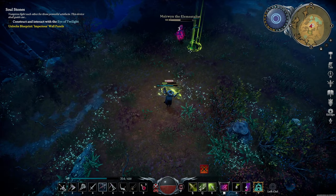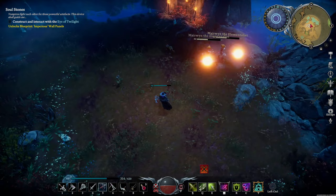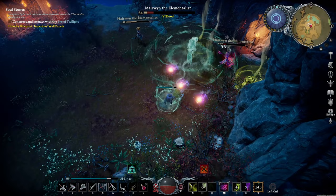If she shouts 'back to hell with you,' she'll cast a spell with a wide range — if you're caught in it, you'll be floated away. After some damage, she'll split into 2 and both of them will cast 3 lightning bolt attacks. Find the fake one and kill it — it has much lower hit points.